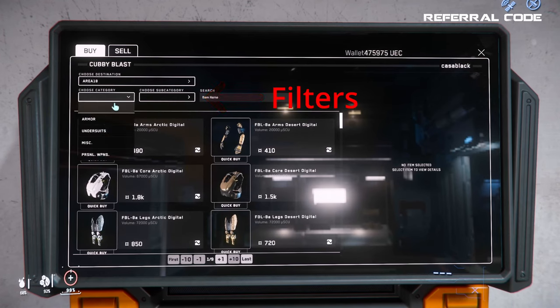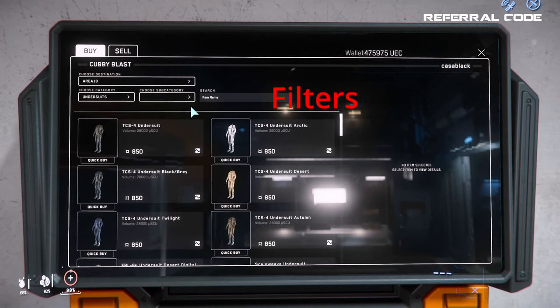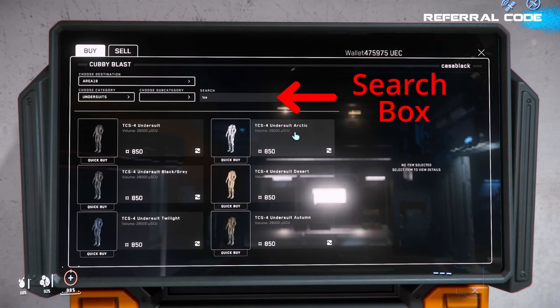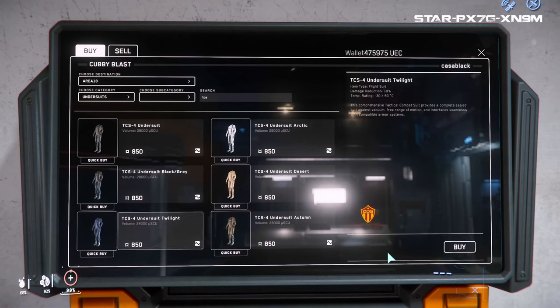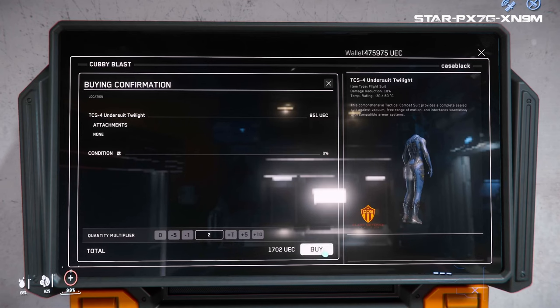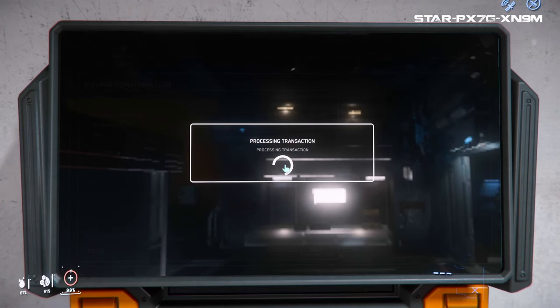You have filters to narrow down what you're looking for, such as undersuits, armor, personal weapons, etc. If you know the name of an armor type you need, you can also search for it by name. Here I was searching for the pieces my org uses as their official uniform, which is available in this store and not available at some other stores around the verse, so while I was here I figured I'd grab some.